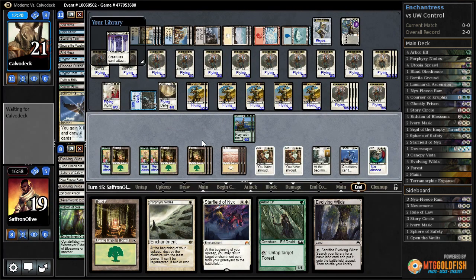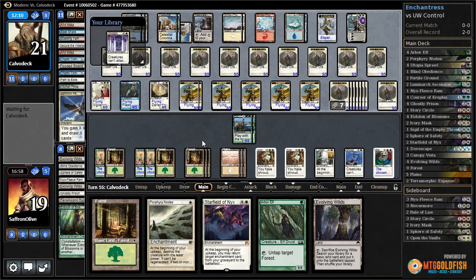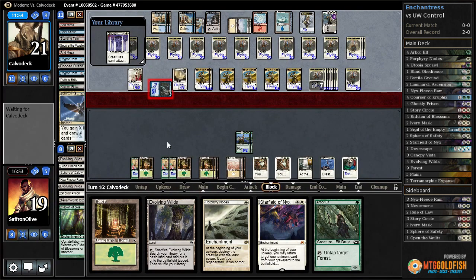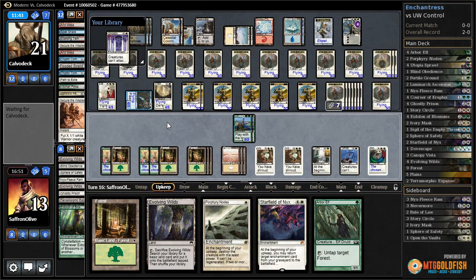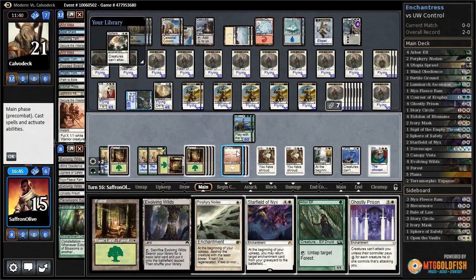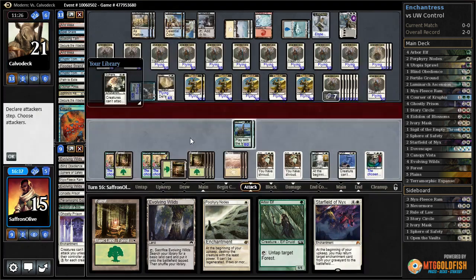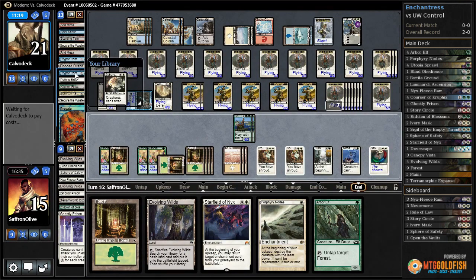Sphinx's Revelation for six — draws our opponent a million cards. Does it draw them into answers? Another Colonnade, makes some more tokens, goes to combat. Gets in with Snapcaster — down to 13. Opponent discards another Secure the Wastes. We get a forest off the top. Sphere of Safety, Ghostly Prison. Opponent has another Negate. I think we just have to pass. We're in a fragile spot — if they can get rid of Story Circle, they drew a ton of cards, so something like a Cryptic...